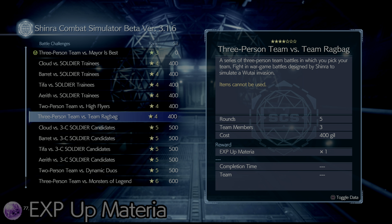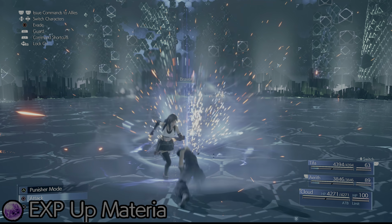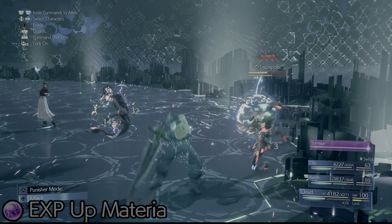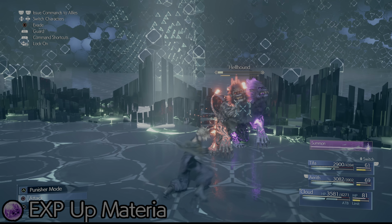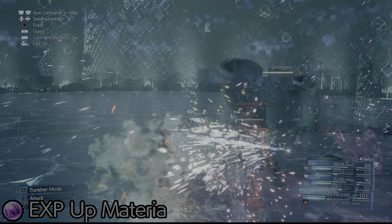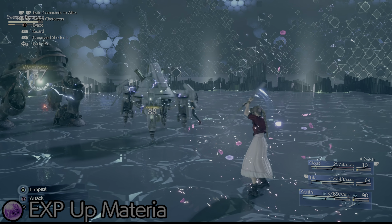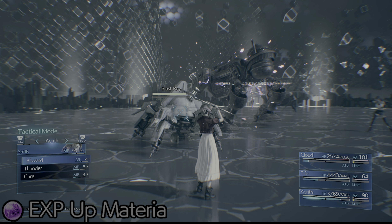He has brought with him an updated combat simulator. From here, you need to select the mission: 3-person team vs. team ragbag. This is a 5-round encounter, starting with an Abzu Shote, then moving on to Tripopolis plus 2 Varadpolis, then a Hellhound plus 2 Bloodhounds, then Smogger plus 2 Ringmaw, and finally a Sweep Prototype plus a Blast Ray. Completing all 5 of these rounds without failing will award you the EXP Up materia.